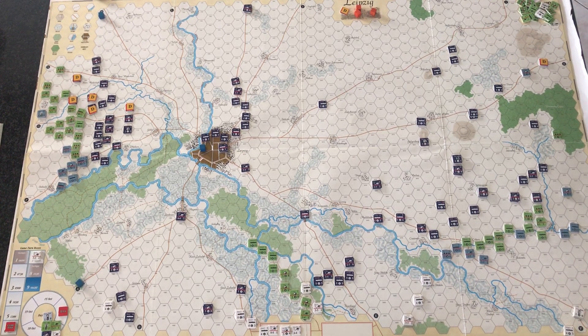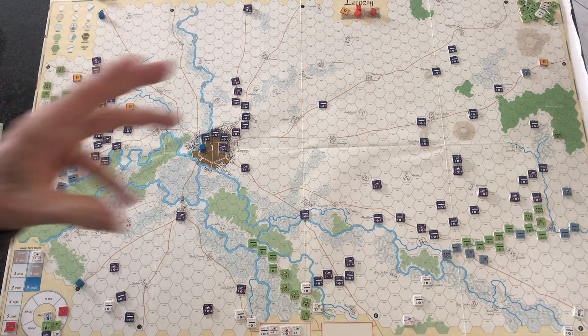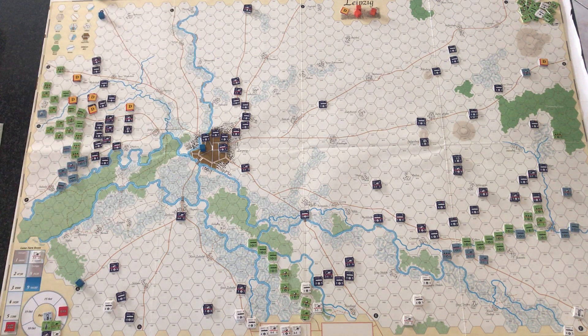Hi there. I thought I would play out a game turn of this very likeable system, the Musket and Sabre Standard Rules. There is a quick play system which retains some of the nuances of this system over against the old Napoleon at War blue and grey style system on which it took its initial start. But it loses quite a lot of flavour, and I like all the nuances as in this one. So I'm going to play out a game turn on the French side to show you some of how the things work.